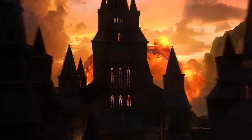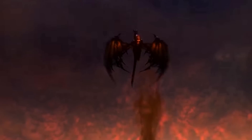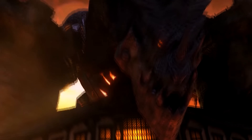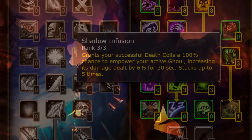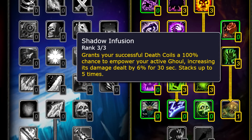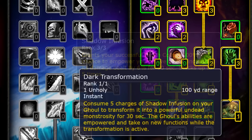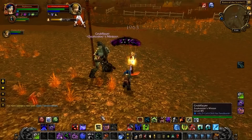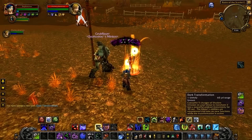In Cataclysm not much changed, but really the biggest addition was Dark Transformation, which added a little bit more macro management for your pets. Every time you used Death Coil, the talent Shadow Infusion would increase the ghoul's damage by 6% for 30 seconds, stacking five times, and then when fully stacked you could pop Dark Transformation, which buffs the pet's damage and transforms the pet into one of the most badass looking creatures in the game.